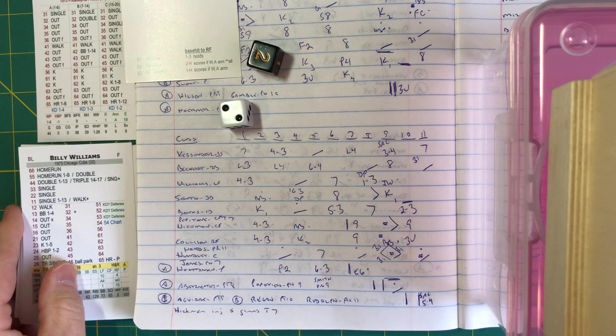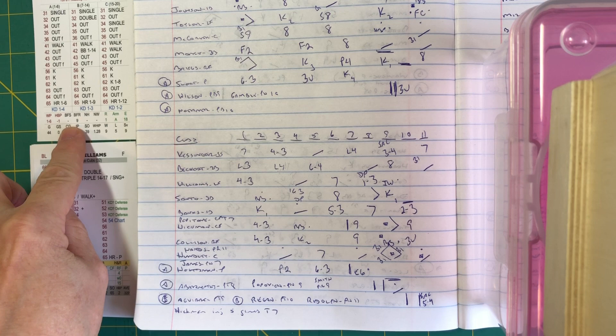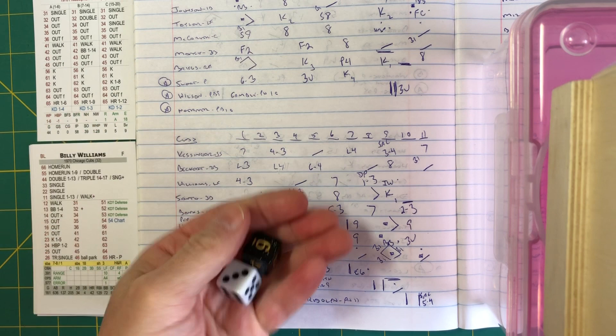The Cubs fans going nuts! Beckert with a clutch two-out run-scoring single and it's four to four. Now it's Billy Williams. The Phillies bullpen getting busy — Dick Selma warming up. Williams up, Beckert at first, lefty-lefty matchup with Hoerner. Williams is one for four, was intentionally walked in the ninth. The score is four-four in the bottom of the eleventh. If Beckert scores, the Cubs walk it off. The pitch to Williams — 54 chart: wild pitch check, not a wild pitch.